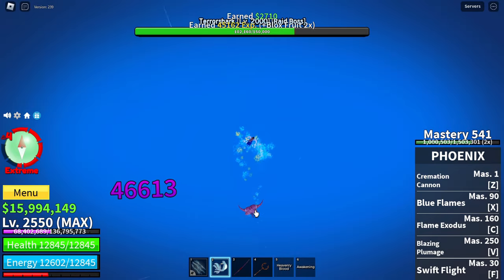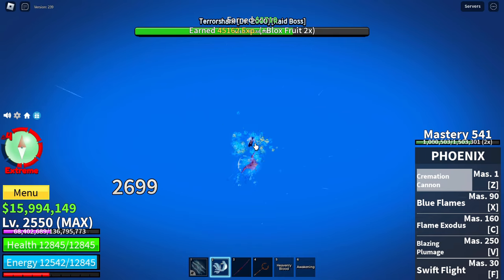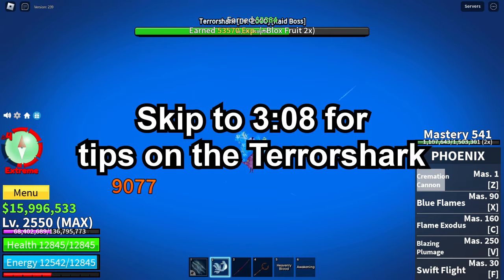The mutant tooth is gotten from the terror shark and is a guaranteed drop. Since I don't want to get you confused with the terror shark, there will be a brief explanation on what to be aware of from it in the terror eyes part of the video.